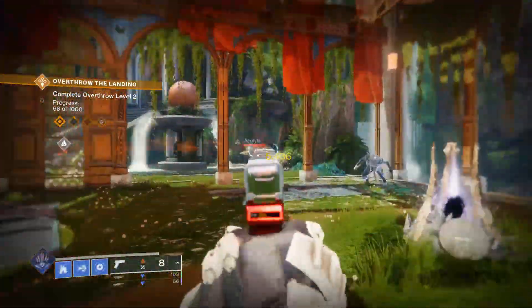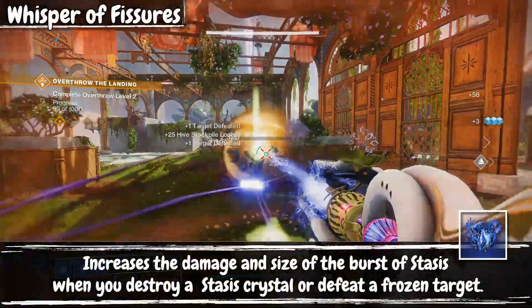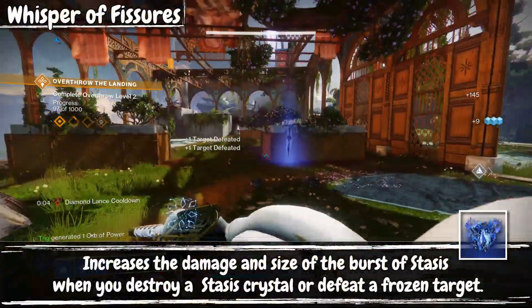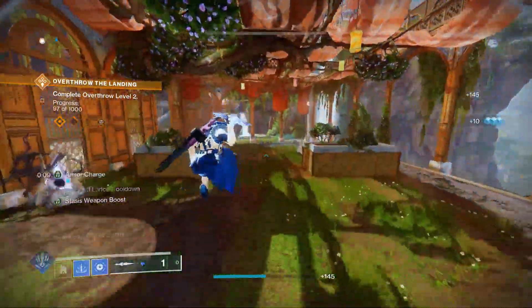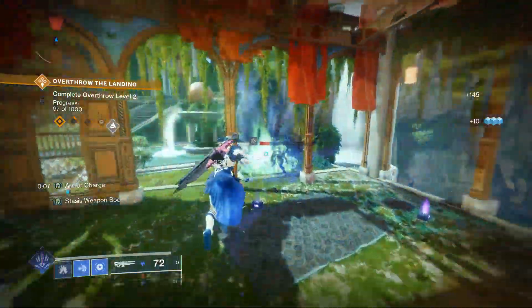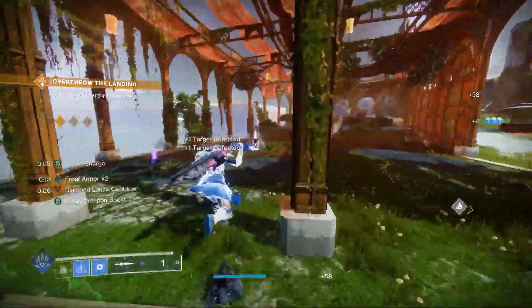Our first fragment is Whisper of Fissures. This simply increases the damage and size of our shatter when we destroy a stasis crystal or defeat a frozen target. It's very simple but very helpful towards the build and always a nice inclusion.